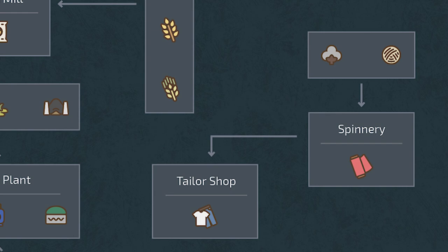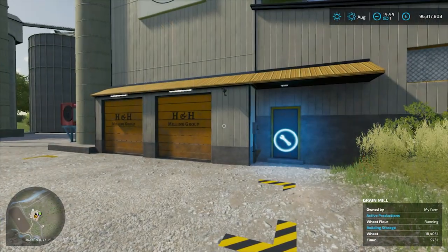Our final two production elements leverage cotton and wool. In past Farming Simulator games, the spinnery was a sell point — you took your wool and, in FS19, cotton to be sold. This can still happen in Farming Simulator 22, but if you wish you can be more involved with the production of fabric at the spinnery. Once you have fabric, you can take it to the final production facility — the tailor shop — where clothing can be produced.